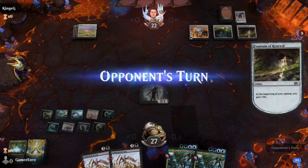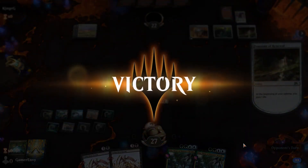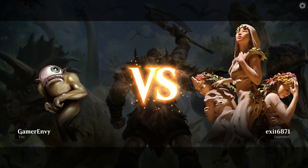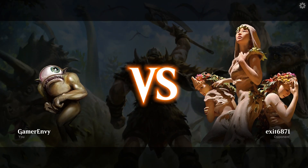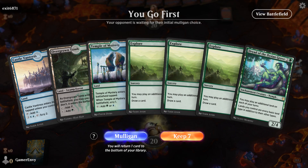Took care of all that - got rid of the Cage. Guild Gate gives me a zombie - beautiful, there we go. And that's why Casualties of War is in the deck, to stop stuff like that from happening.